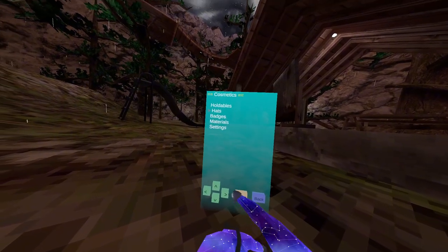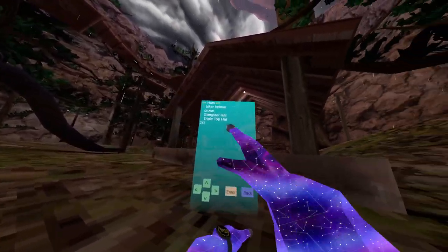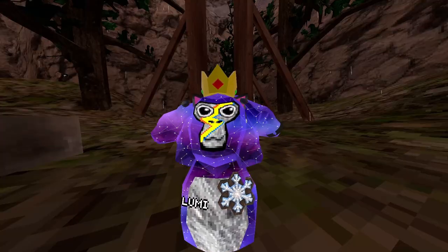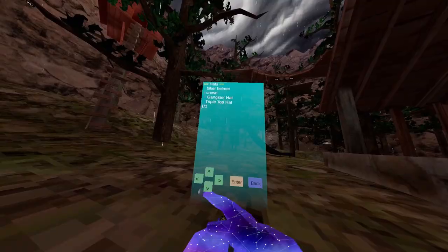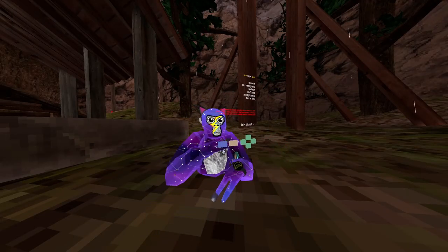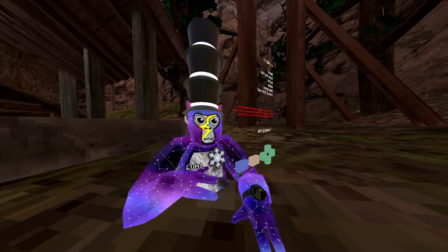Here comes the next category which is the hats. This is a micro helmet crown, and I'm going to test out the crown right now — as you can see it actually works, which is pretty cool. You can also enable the gangster hat, it still works pretty cool. And the final one is the triple chop hat, which you know what that is.